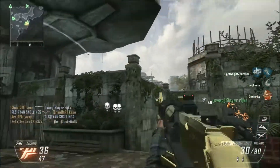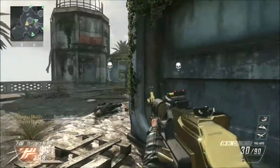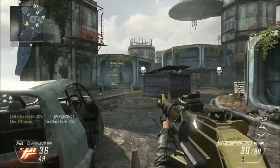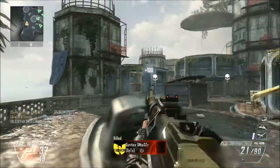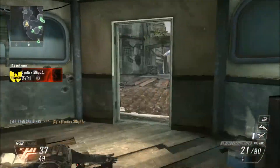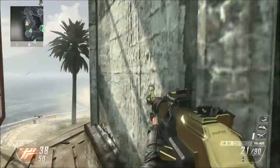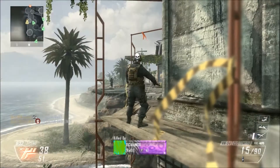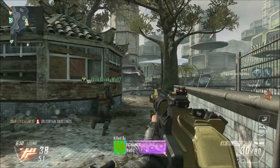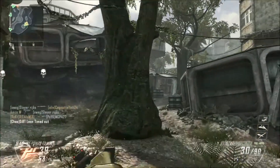We got shot from the side. EMP grenades are probably the best because they give you a rough idea where enemies could be. We are running UAV, lightning strike, and stealth chopper as scorestreaks. Hopefully in one of these Road to Black Ops episodes we can get the stealth chopper and maybe go for a little bit higher scorestreak.